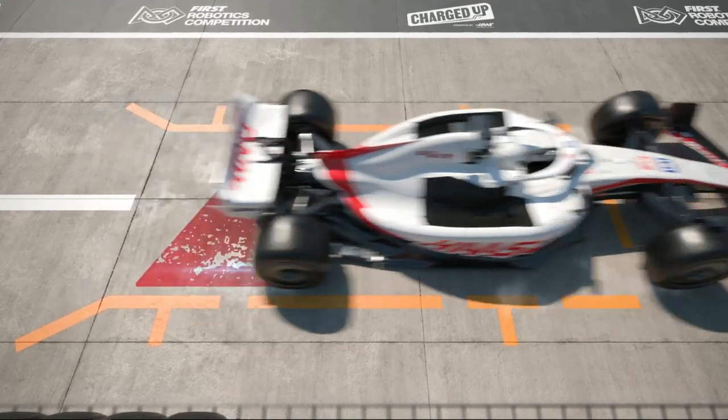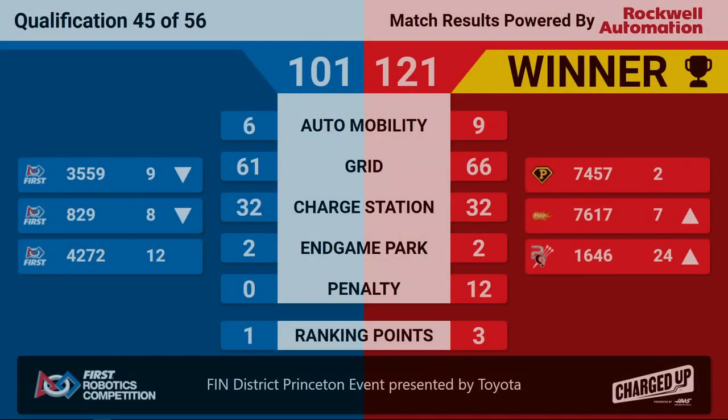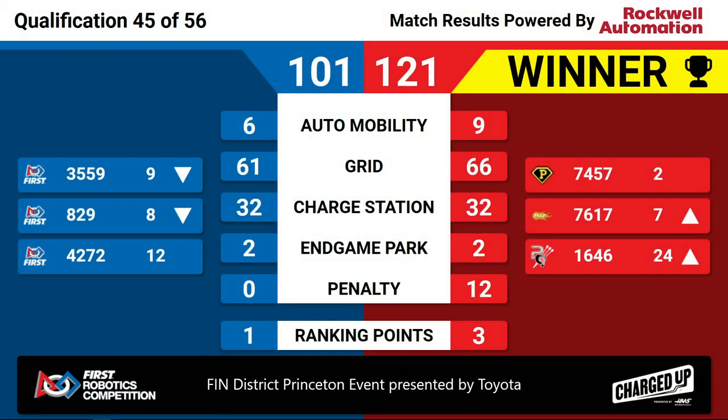We have scored for this match. To your winners, the Red Alliance. Red Alliance winning 121-101. That's going to launch 7617 — the Roboblade — up to 7th seed, and let SuperDuper keep their 2nd seed. Also knock 829 down to the 8th ranked seed and 3559 down to the 9th. Congratulations to the Red Alliance winning quals match 45 here at the Finn District Princeton event presented by Toyota.